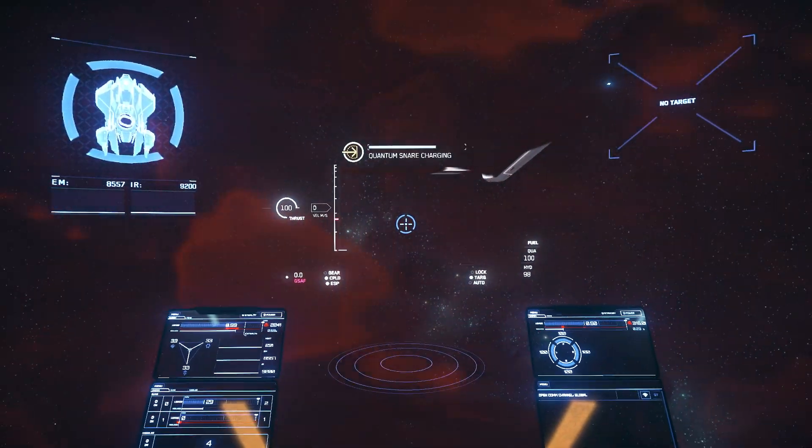With the new quantum enforcement feature, players will be able to pull others out of quantum travel, and at the same time preventing them from escaping into it.